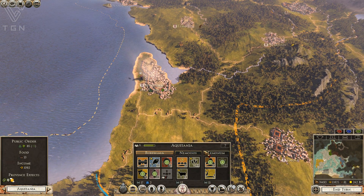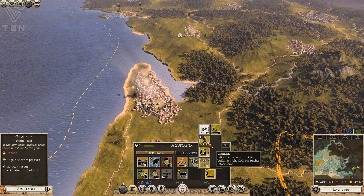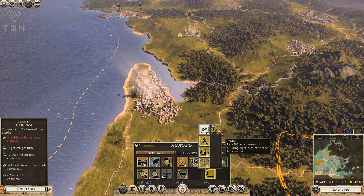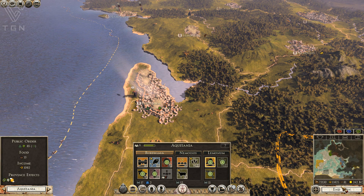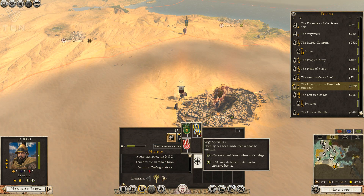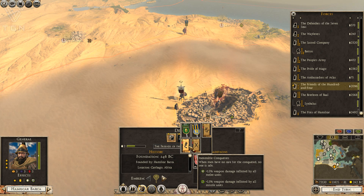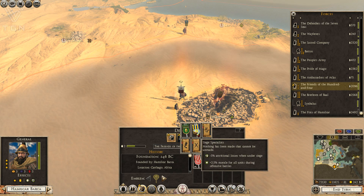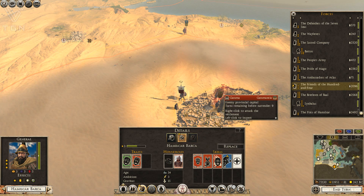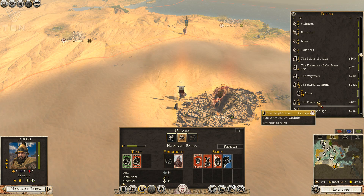Let's go ahead and build up some of this stuff back here. Public order is pretty good in this province and we've got buildings on the way to help it. Let's go ahead and drop that hospital in there. We have unassigned upgrades here. Let's go with the campaign map movement range — that might be handy. Maybe siege specialist would be kind of fun. Let's get the research range and empire maintenance. We can upgrade that one again — that'll be pretty handy.